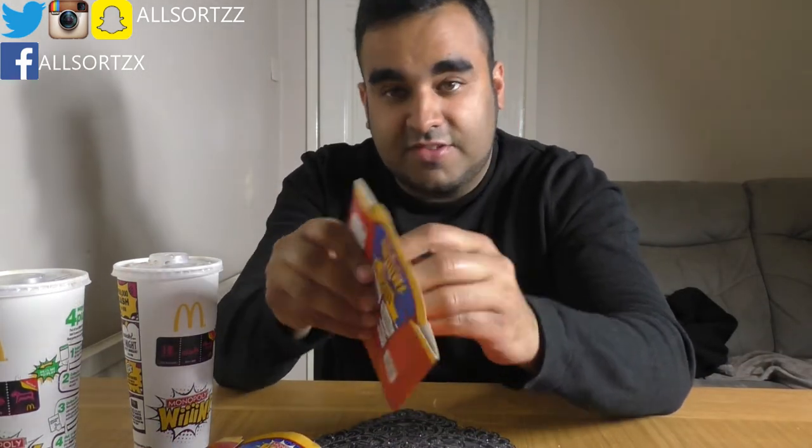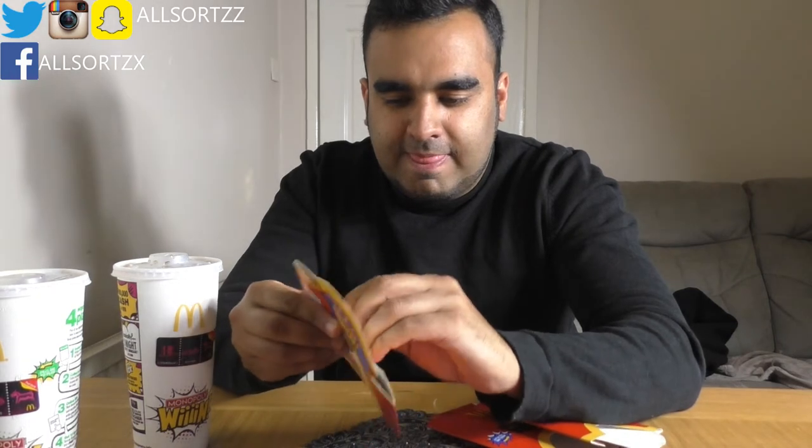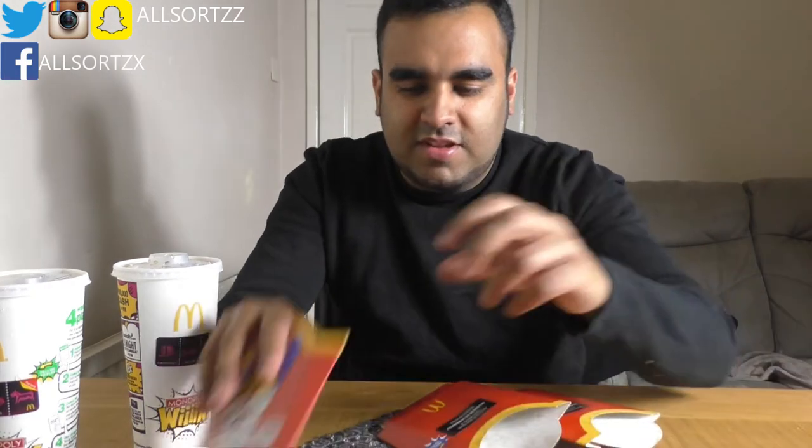We've got four more left and two drinks. We have Regent Street — the prize is a Mini but you need a couple more. Also Whitechapel Road — a lot of these Whitechapels. We have a McFlurry or a cheeseburger and Bow Street. Fenchurch Street Station and Whitehall. And for the last of the French fries, Pentonville Road and King's Cross Station. That's all the French fries done — we didn't find the £100,000 or Mayfair.